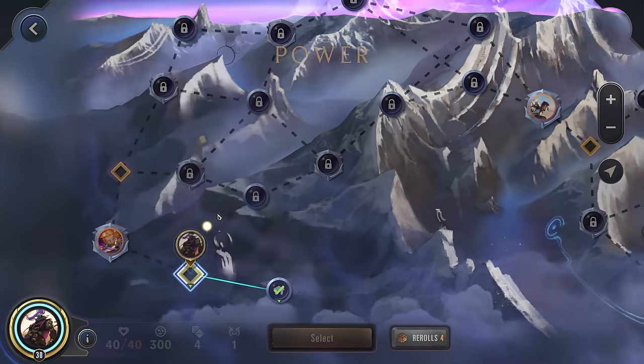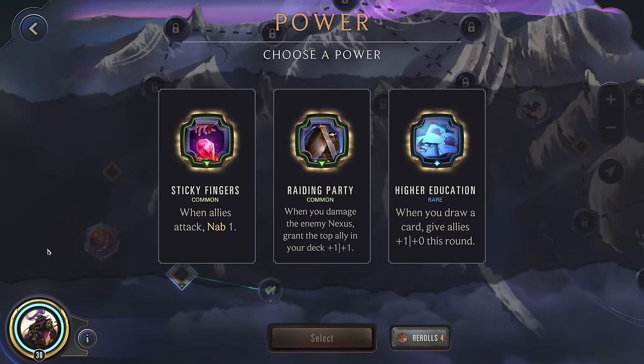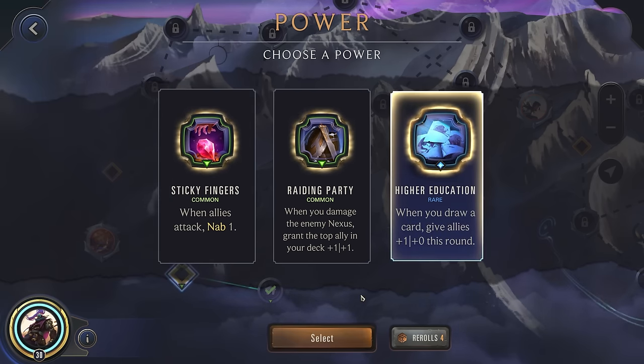Let's see what we can get for our first power. Higher Education isn't bad — I think we'll actually go for it, because we can use our Relentless Assault so when an equipped ally dies, draw one. We could put our squishiest units at the front of the attack so if they die, we'll immediately draw and buff up our remaining attackers — a pretty interesting combo. I normally don't really play around this as much as I should, so let's actually try to go for this.